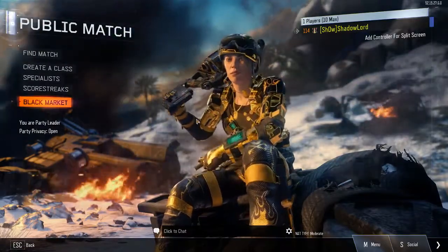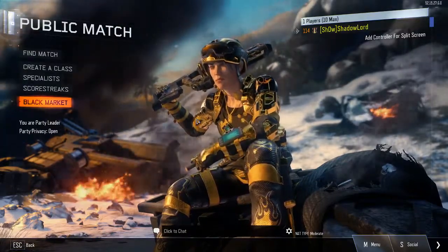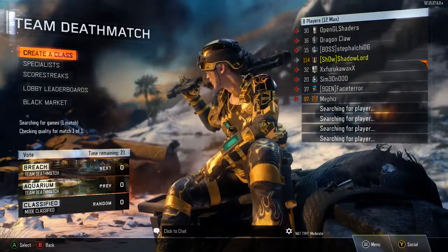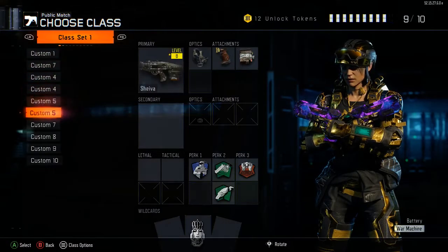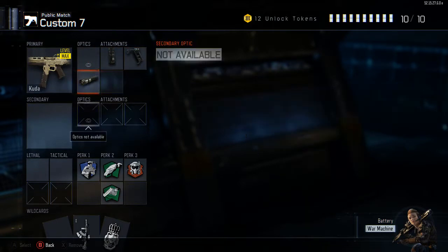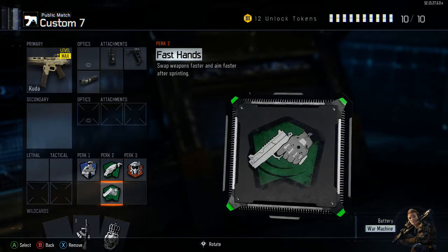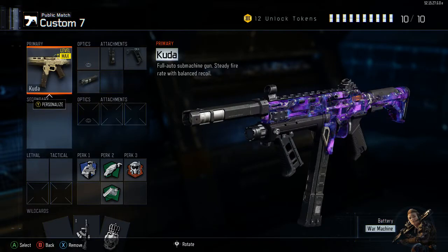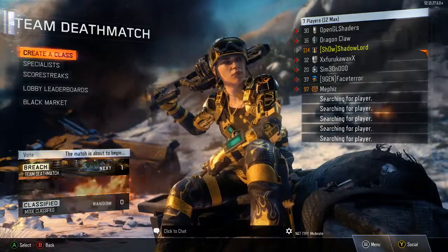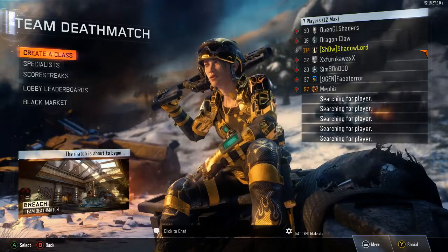Hey guys, it's Shadowlord here and I'm bringing you my first commentary gameplay. I will be playing one game of team deathmatch, bringing you the best Cuda SMG class setup. I'm gonna be rocking the Cuda with a centimags grip and suppressor, perk 1 six sense, perk 2 scavenger and fast hands, and perk 3 tactical mask. It's honestly the best class setup I've had with this gun and I hope y'all like it.